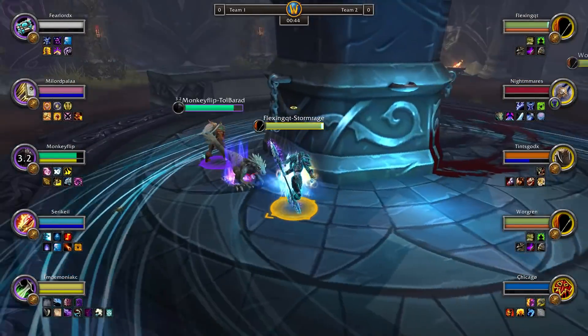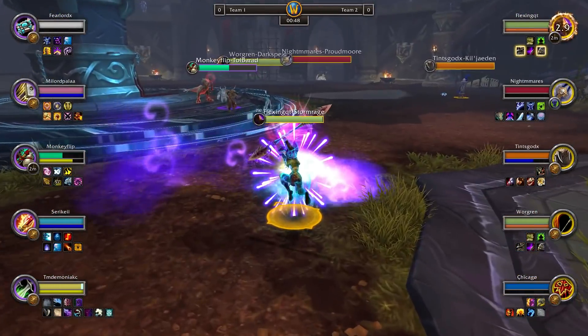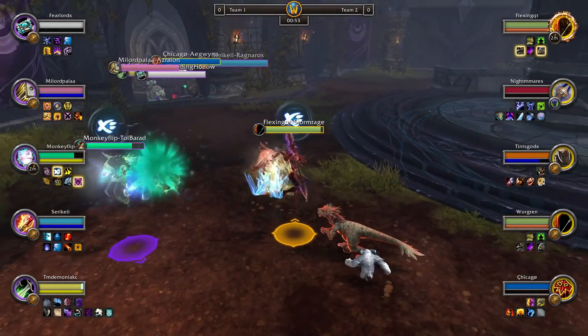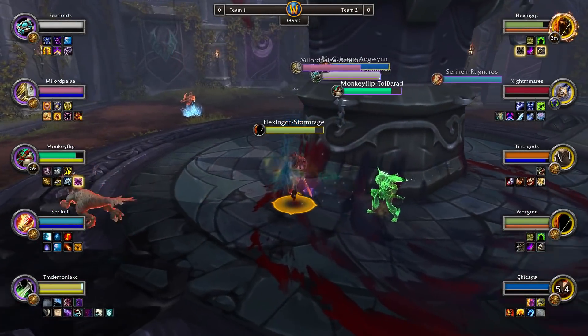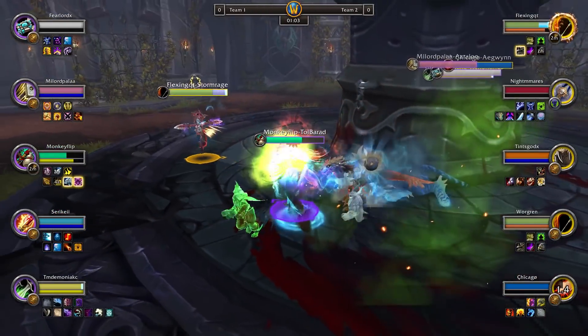Going to be resonant area immediately with a stun onto Monkey Flip, goes in for trick and leg sweep. That's gonna be trick is burned by both of them, harpoon coming out onto Flexing - does get root into Monkey Flip, but that's gonna be incap right after. So actually harpoon root helped out Flexing quite a bit. That was Karma used by the Monk, so that's quite a big defensive right there.